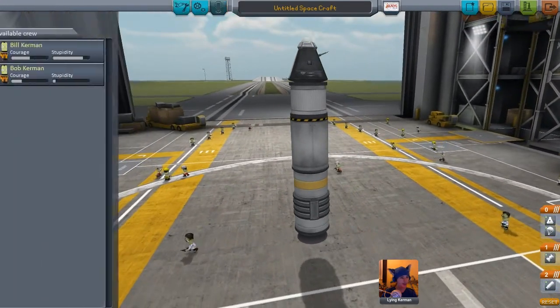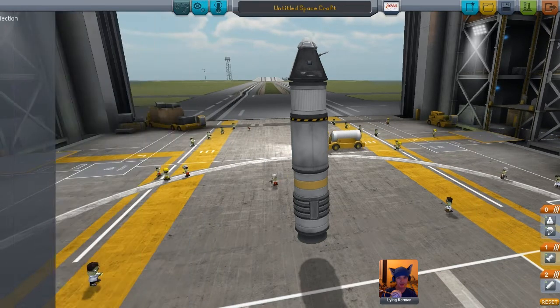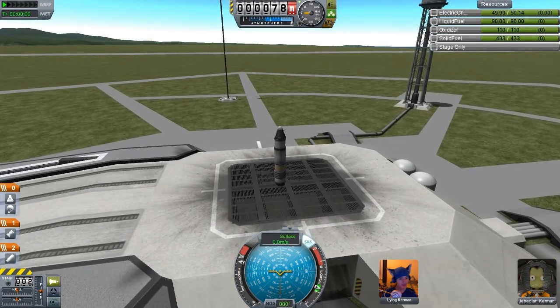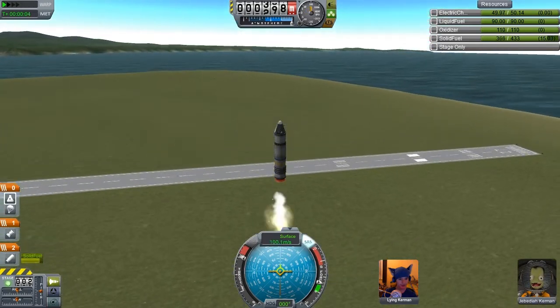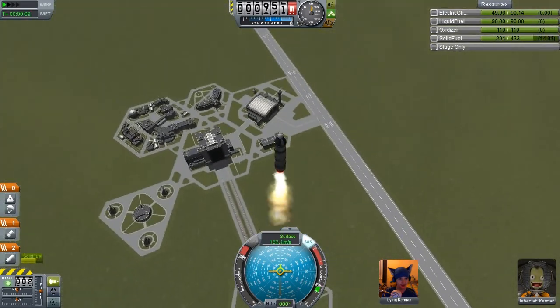I would put Bill but I killed him last time — he was my first person in the series. So we'll keep that as is and we shall launch with that and see what kind of science we can pick up in the course of this very first launch. So now we are literally building our program up from scratch, and here we go. Thankfully this command module does still have SAS so it's staying fairly stable even though we don't have any aerodynamic parts to speak of here.